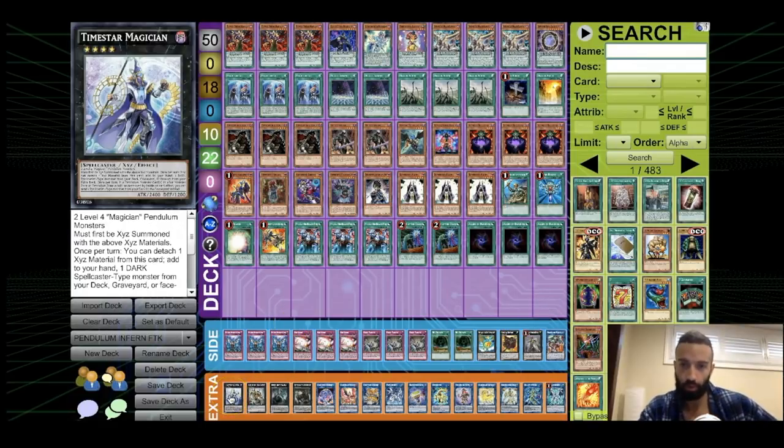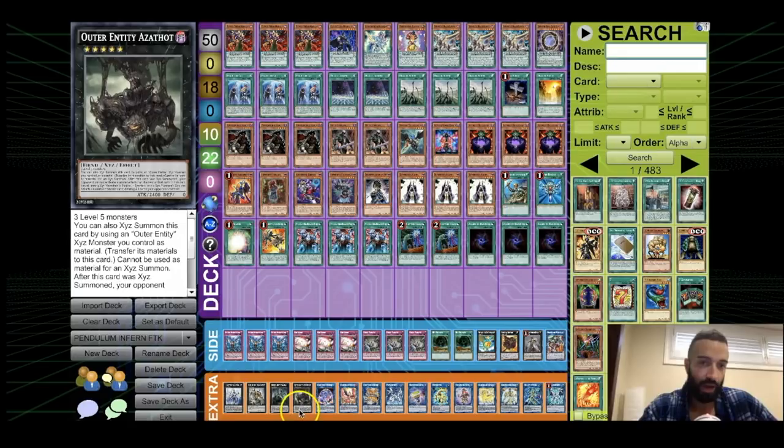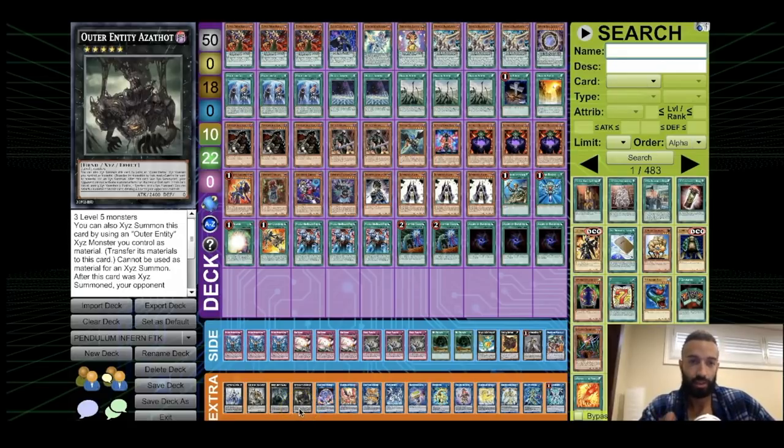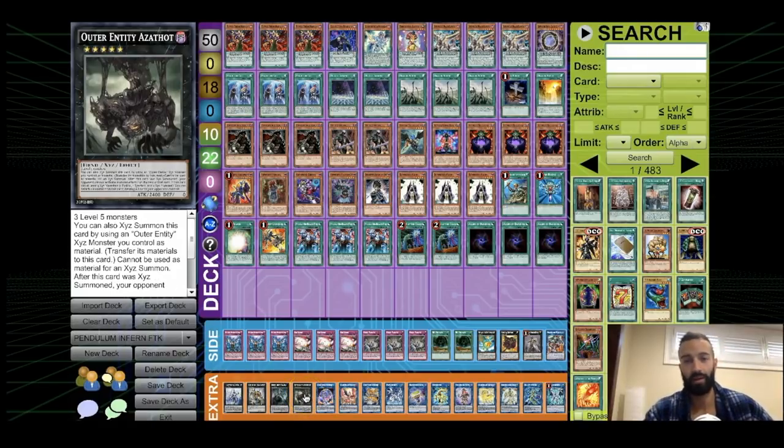In terms of the extra deck, Timestar — you go into it a lot, especially for Summoner Monk. King of the Feral Imps — you go into it if you need a high scale, you have a bunch of one-card rank fours. Then Outer Entity Naira and Outer Entity Azaoth — for those who don't know what this does, it basically stops hand traps. You use it on your turn: you go into Naira and then summon Azaoth on top of Naira, preventing your opponent from using hand traps. Then you go off and FTK them. They could hand trap you before you go into Azaoth, but a lot of times you have such a good hand that you could do it even through hand traps.